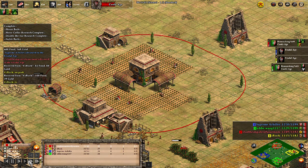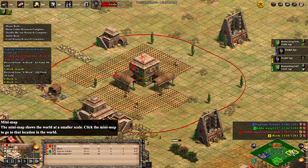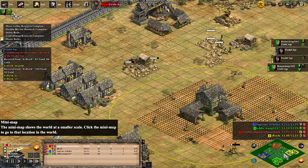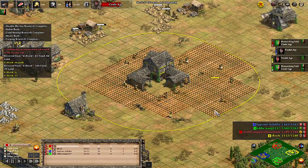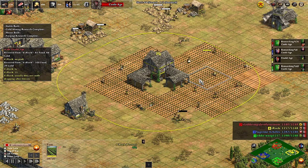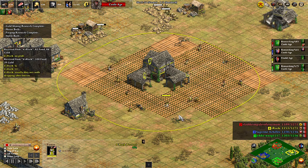Today we've got something a little bit special — a slinging game on Arena. My teammate Iroch, who is an amazing person to play with and is so good at slinging his allies, is playing as the Teutons. The logic is that the Teutons have cheaper farms, which makes them a good slinging civ, and also they have a team bonus of units being more resistant to conversion from monks.